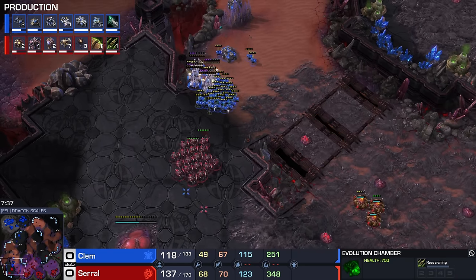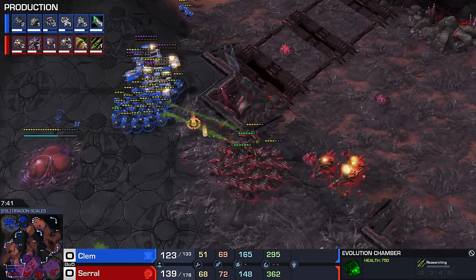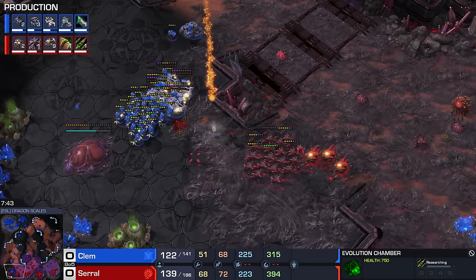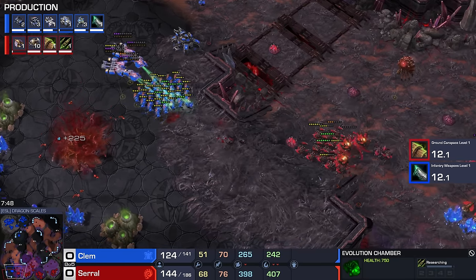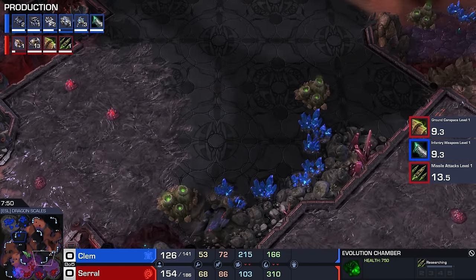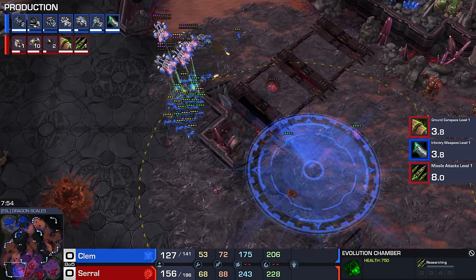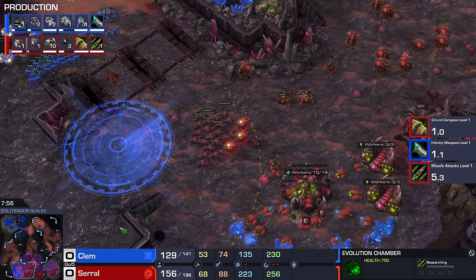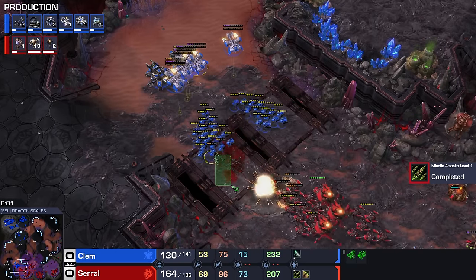No creep threat here on the high ground. I honestly wouldn't mind it if Serral decided to just give up this position. Corrosive Bile tries to connect — this hatchery is gonna fall. I don't think it's worth even trying to protect it. Just remake the hatch somewhere, maybe even on the high ground. Fighting that army off-creep is gonna be incredibly tough, especially without the upgrades. Now the siege tanks — gunning against those clumped-up units on the bridge here.